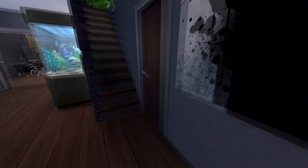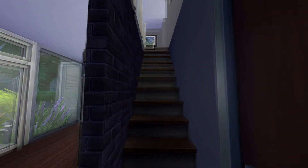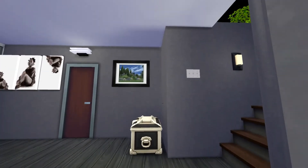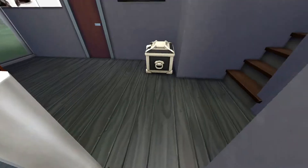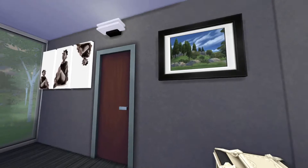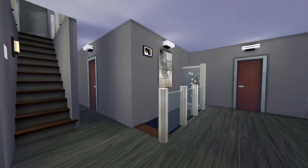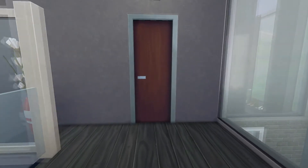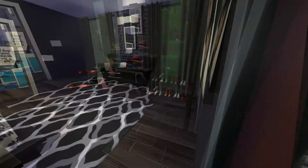We're going up the stairs — I gotta fix those blinds because they're coming down. Up the stairs we go, and here is the little hallway upstairs. I like the wood floors. We have a little chest to keep extra stuff, a nice painting, a little plant, a picture of Kendrick and Brooklyn, another painting, and some flower lights for decoration.